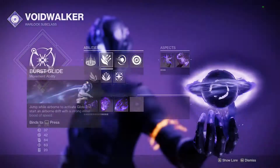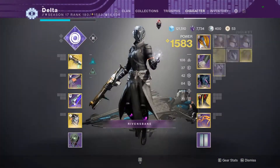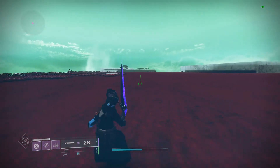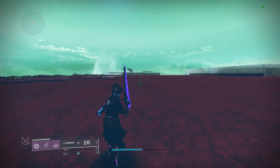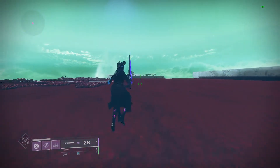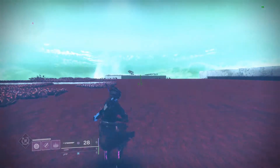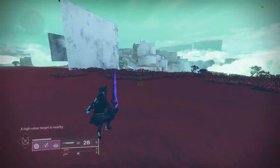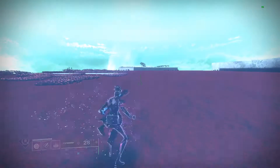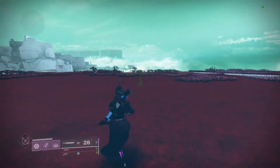So swapping to Blink here on the Warlock — not using the Astrocyte Verse because that does affect Blink, but not much, it's just distance. You'll see if I do it immediately I go up. If I wait, I'll go forward. If I wait even more, I'm just going to the ground.